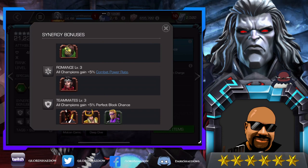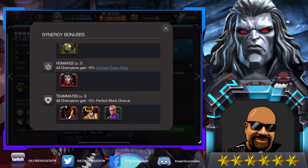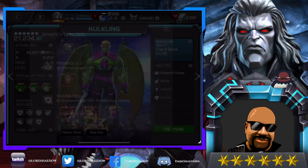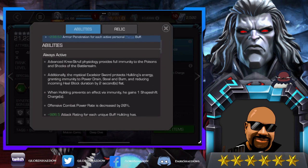Wiccan has two synergies with Hulkling — combat power rate and perfect block chance. Let's take a look at the signature ability: personal bulwark buff duration is increased by 2.3 seconds, personal fury buff duration is increased by 1.3 seconds, and armor penetration for each active personal pierce buff. Basically more damage and makes him tougher. He doesn't need to be awakened but if you're using him I'd want his signature ability up — he's still an awesome champion without it.